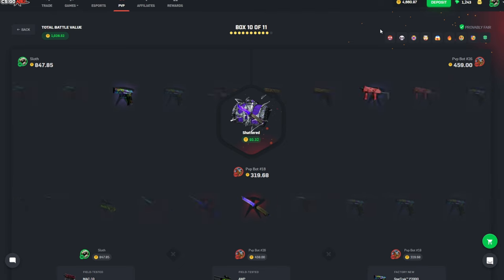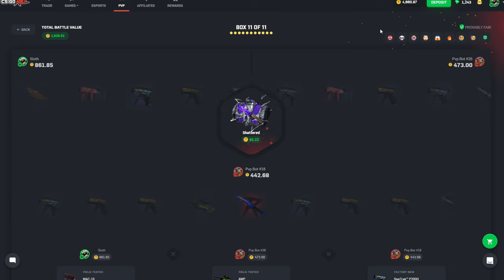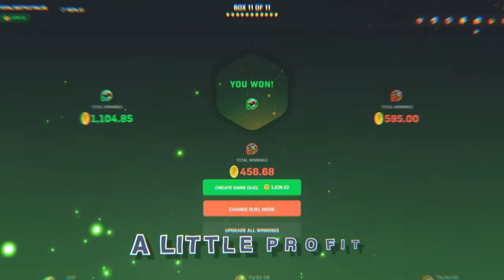We do have a good bit of a lead here, but you never know what can happen if they keep hitting. Please just give us the win, please don't last-case me. Nice — we get a Stiletto Knife, that puts us over the 1000 coin mark. There you go, a little profit on the first battle.